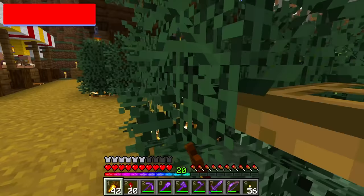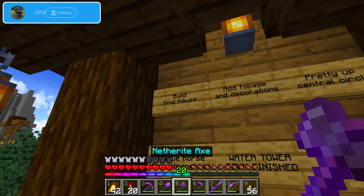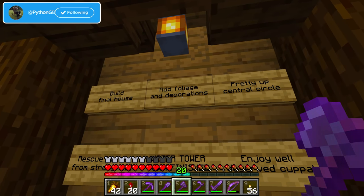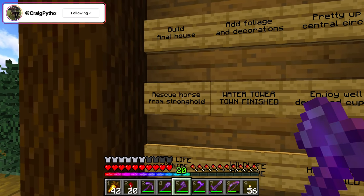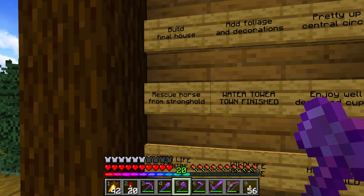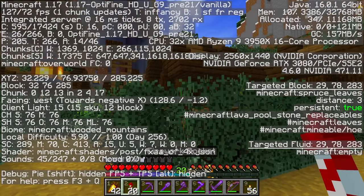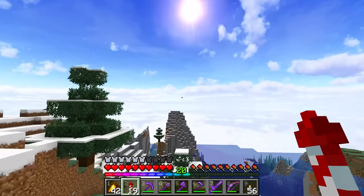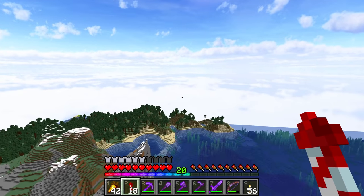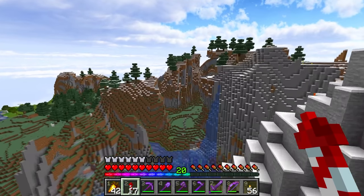That is it, ladies and gentlemen. The house is done. Adding foliage and decorations is done. Prettying up the central circle is done. Rescuing our horse from the stronghold - yeah, we need to go ahead and do that, don't we? Because he's been left at the stronghold for a very long time now, which of course is west and about 2,000 blocks away. So ladies and gentlemen, let's go get our horse and get him put inside of his proper home inside of the Water Tower Town, after getting a leash. That's probably a good idea.